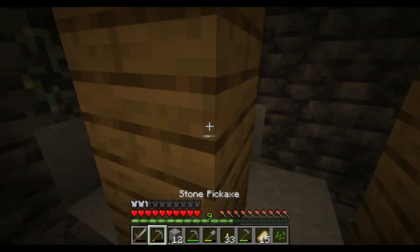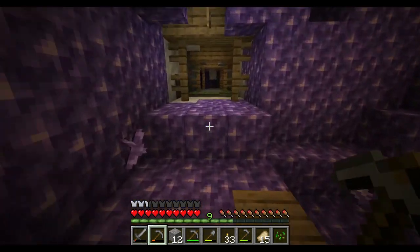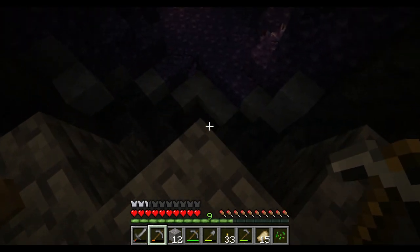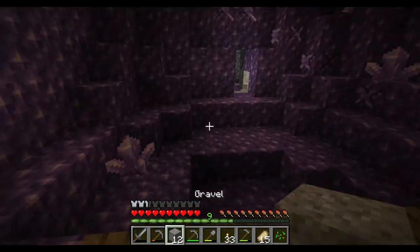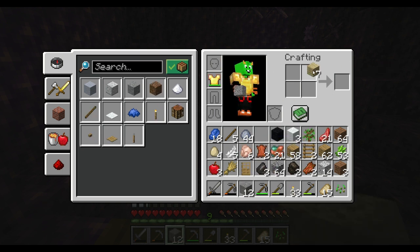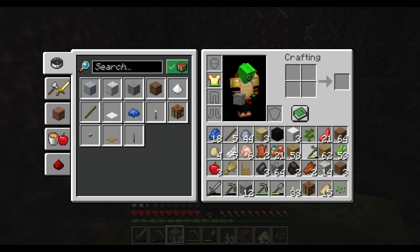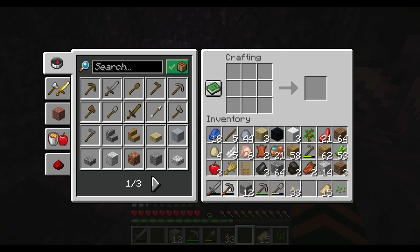We got some redstone but I can't mine it because we don't have the iron pickaxe. This could be really good though — there's a chance this mineshaft could be really good, but it could also be absolute trash. Hold on, before I go in I think I forgot my crafting table. It's all the way up there — it's fine, we'll just craft a new one. I'll get rid of those ladders because we're not going to use them.